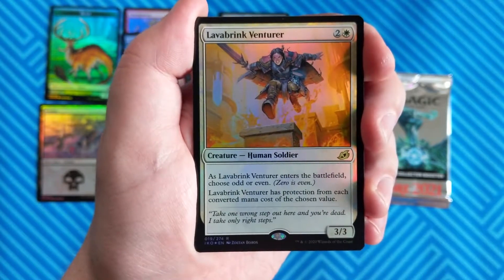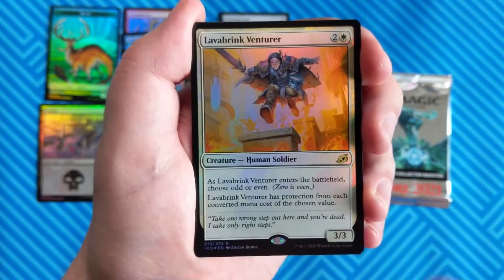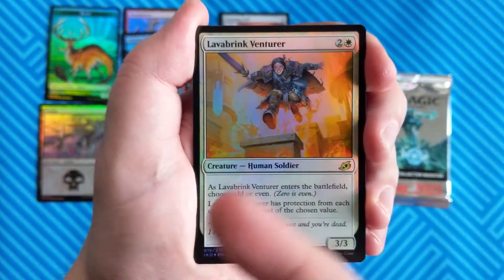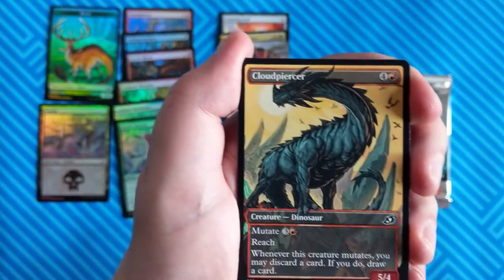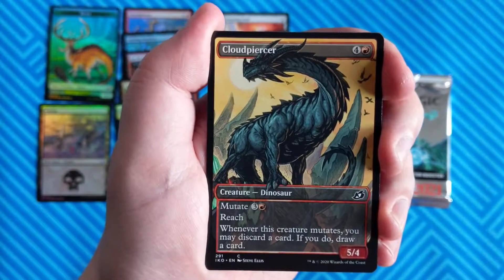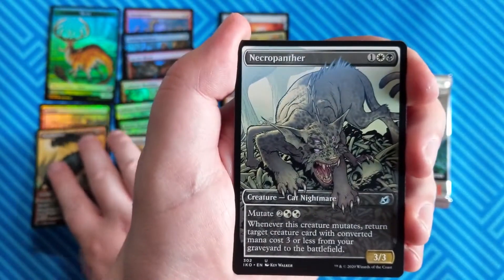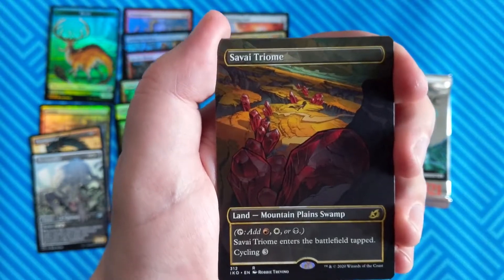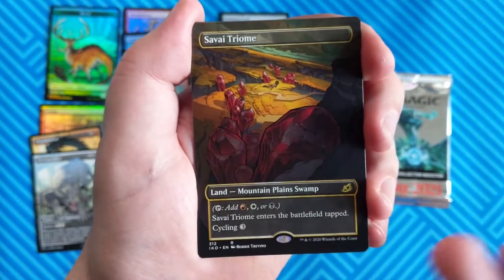Foil Lava Brink Venturer. Now this can be opened in a regular draft booster because it's just a regular foil rare. However, this slot can also be extended art — if you got an extended art, that would be exclusive to the Collector's Packs. We've got a Cloudpiercer in the alternate art — these can be received in draft boosters as well. So that's a draft booster card. This is also a draft booster card: Necropanther. Savai Triome — also can be gotten out of a draft booster. Nice alt art Triome, I'll take it.